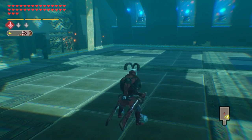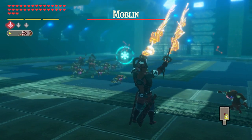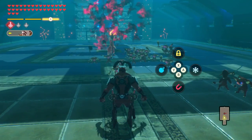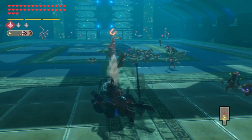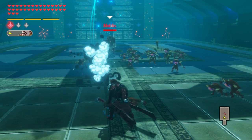Suga's Magnesis rune is very simple — it only activates when there is something metal to grab, after which he will make big metal swords and swing them. For his Remote Bomb rune, Suga will plant a bomb into the floor that will travel forward until it gets underneath something, where it will then spring out of the ground and explode.